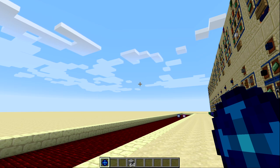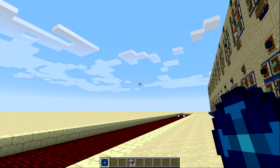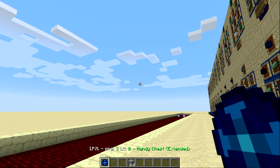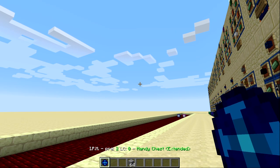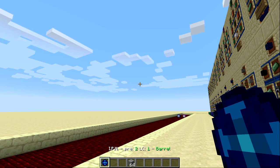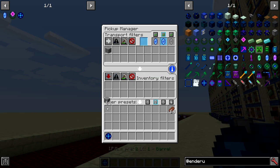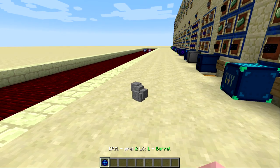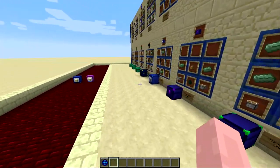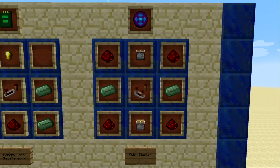With more than one link crystal installed, hold ctrl and press H to cycle through them, or hold shift and toggle to cycle through presets for each crystal. The item pickup manager also works with barrels — just link the crystal to a barrel and whitelisted items will be transported there. It doesn't have to be a chest.